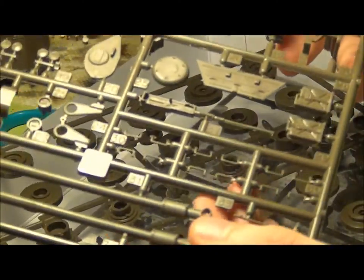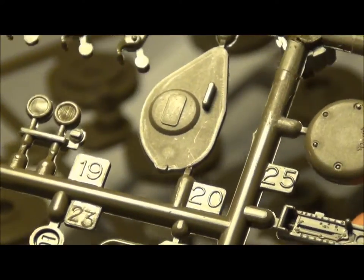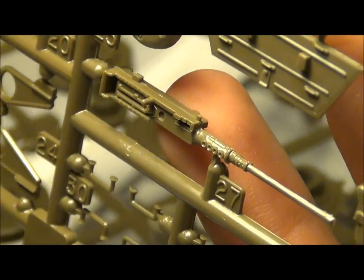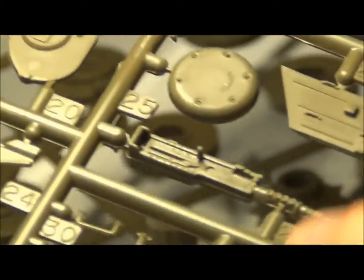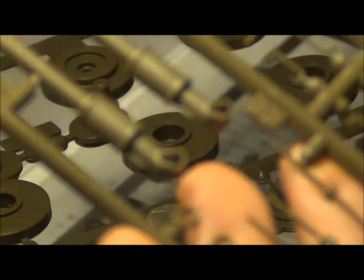We've got the gun here, which is in halves, which is going to be a pain in the butt, but whatever. The 50 cal's pretty good. It's got a seam down the top of it, but that's fine. Got a whole bunch of little handles there — those are probably for the little dimples on the side of the turret. And some jerry cans there from the back of the turret or something. Some cast numbers on this little piece right there. And then just little bits and bobs — they're all pretty good, with kind of faint mold seams over them, but that's fine.